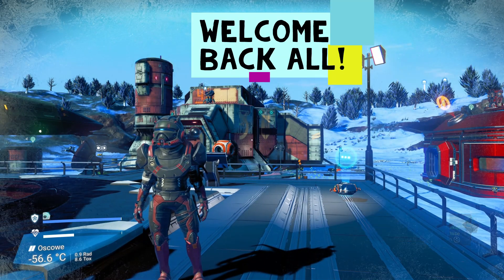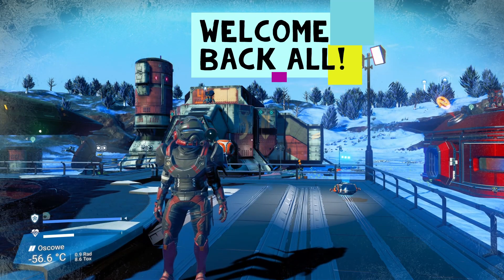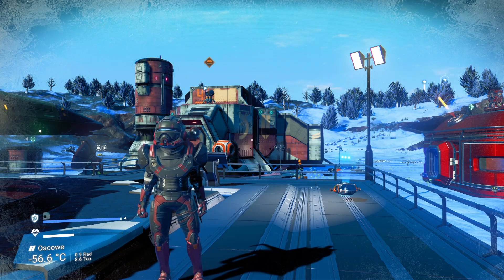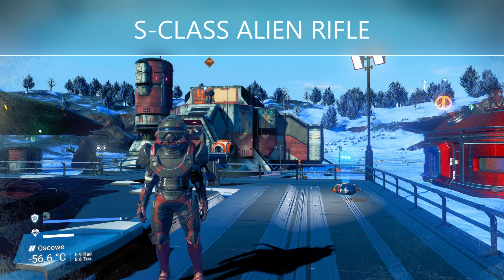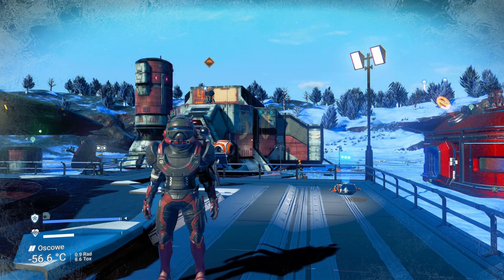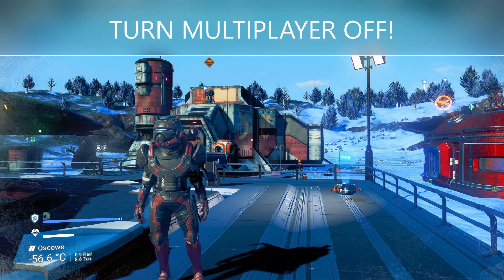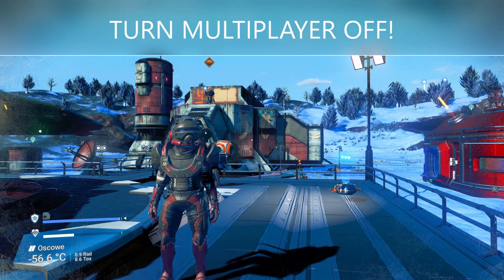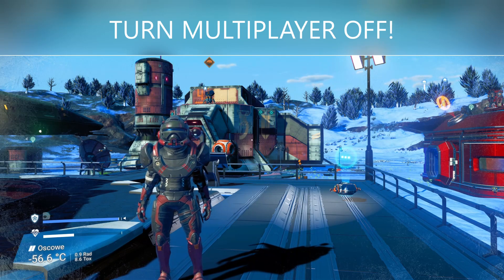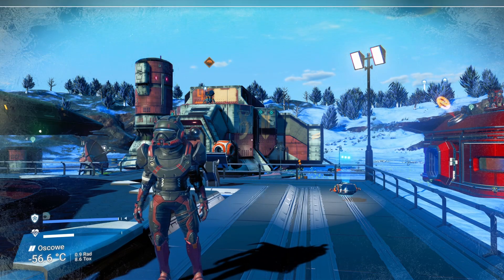Welcome back everybody, it's Ostentatious here. Today's video is going to be an S-class alien rifle — a really nice one in a charcoal black with yellow finish, so it's a black or very dark gray and yellow alien. We're currently in the Euclid galaxy, which is the starting galaxy.